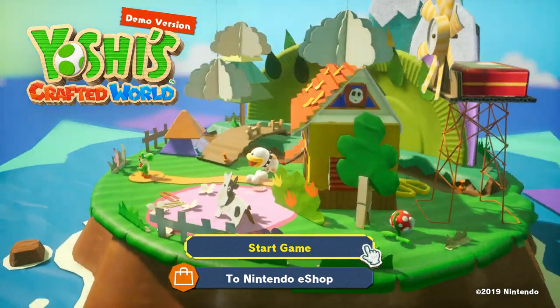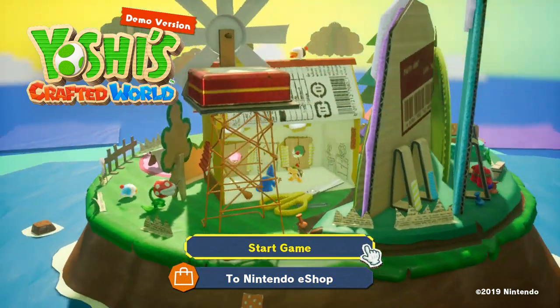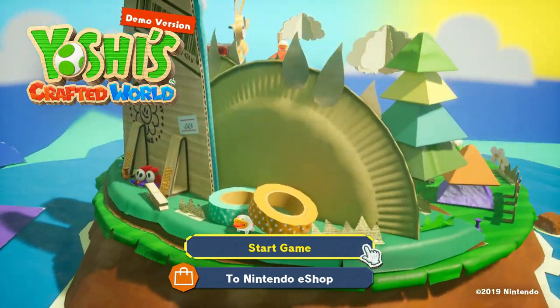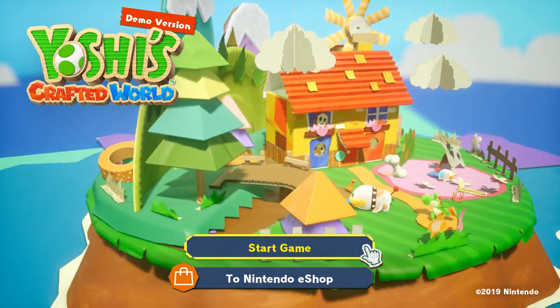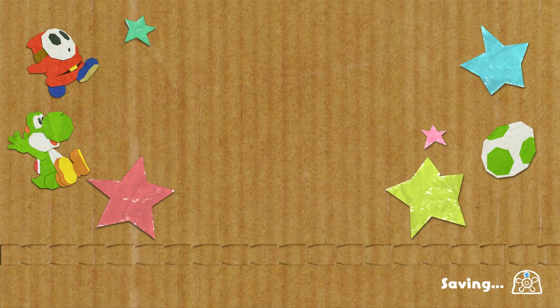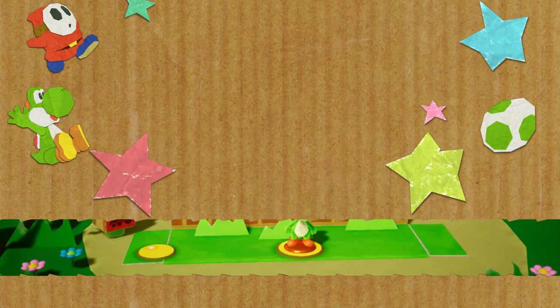And a cow. I can move the screen even faster. Kamek and Baby Bowser! What are they doing in that house? Little Shy Guys. Look at all the little barcode things. This is going to be a good game. Yoshi playing fetch. All right, let's get into it. Man, I'm excited. How can anybody hate this? It's like instant smiling.